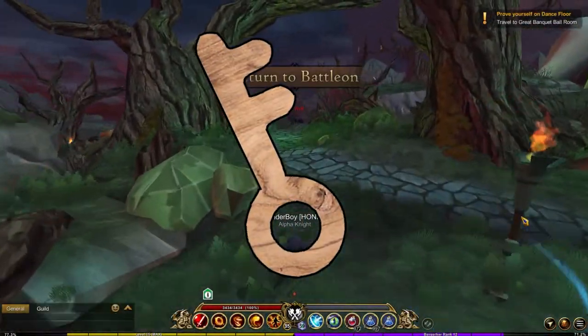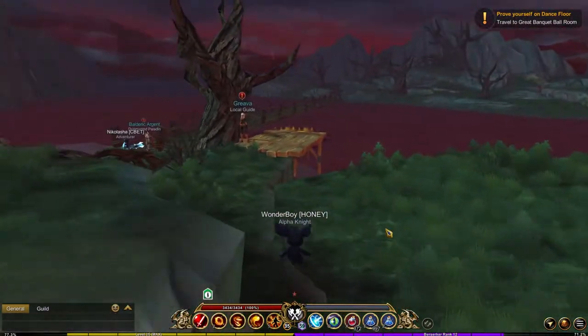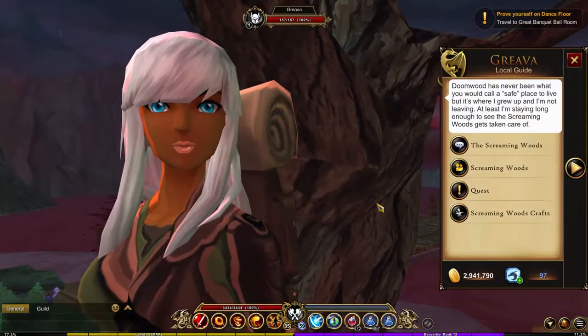For the wooden key, go to the dungeon that is located to your left as soon as you enter Doom Woods. You want to go here and get to this NPC called Griever — the dungeon entrance is located right behind her.